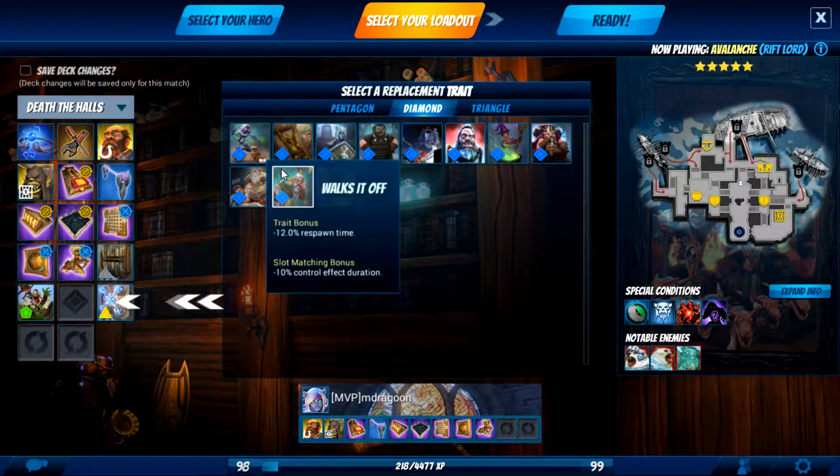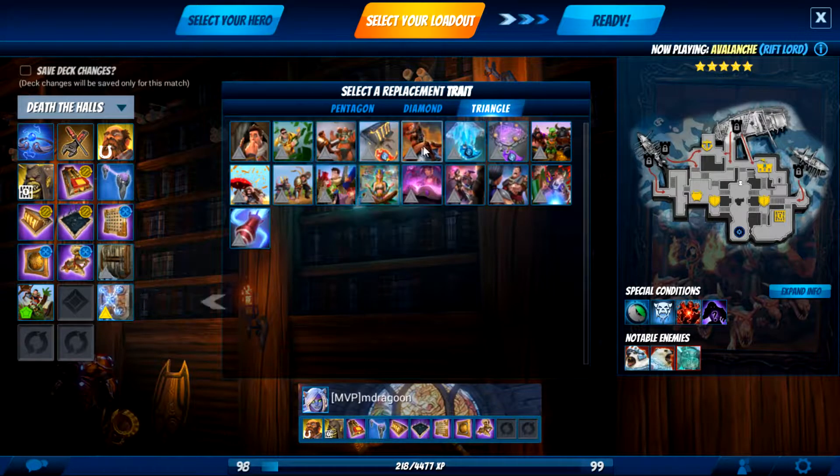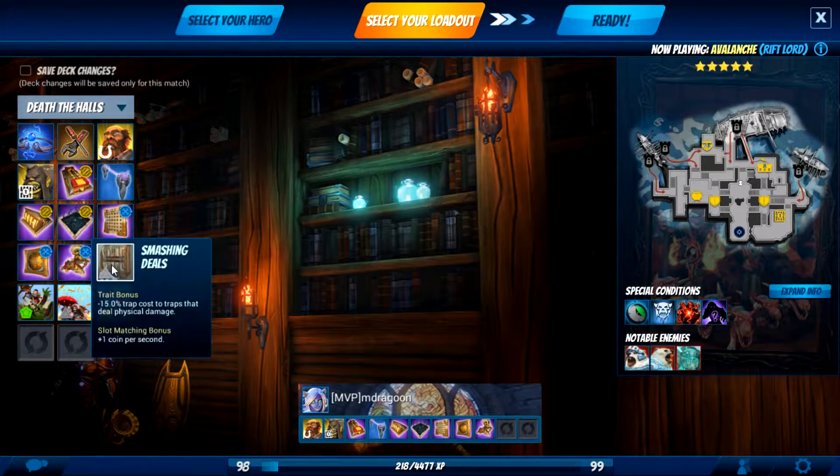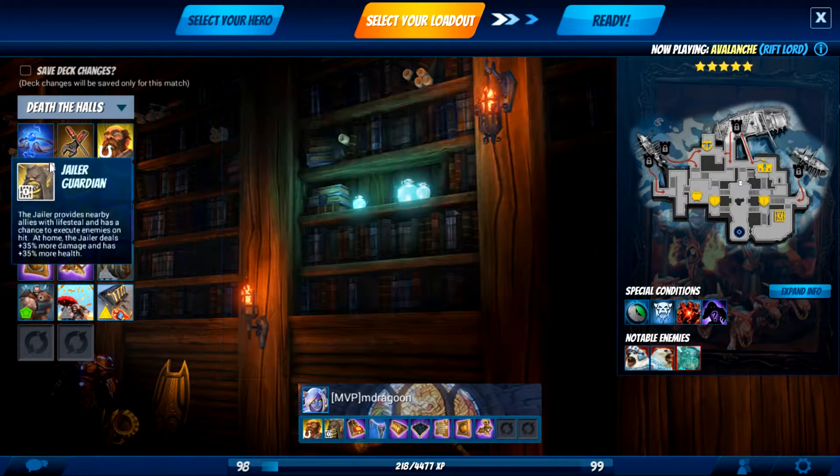But when used with triggers that set up certain conditions on it, you can get a lot of chaos happening. I am going to grab Making It Rain. We're not using any lightning traps today — we're using fire and physical — so those are the traits that we're taking, and Bear Hugs.